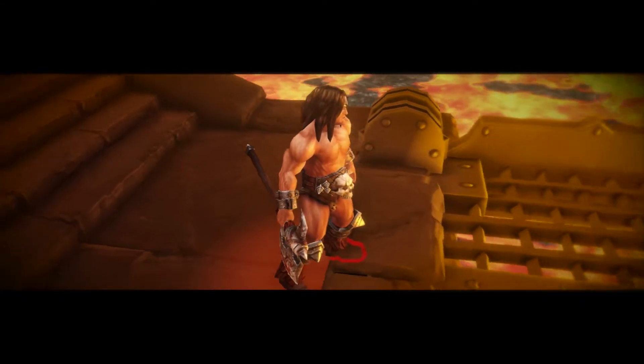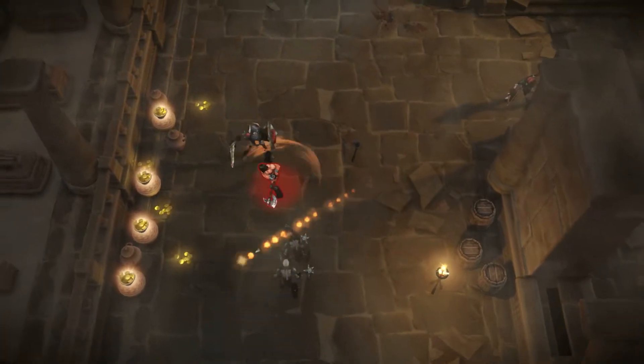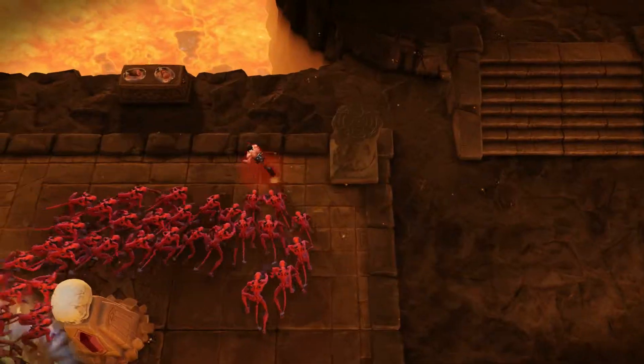Like the classic, we have Thor the Warrior. Armed with an axe, he uses brutal close-range melee strikes, including a spinning attack that turns him into a whirling tornado of death.